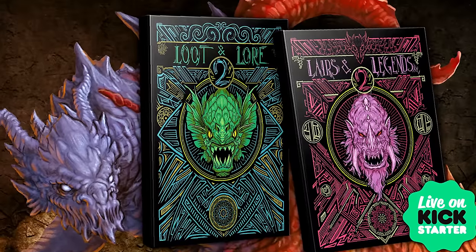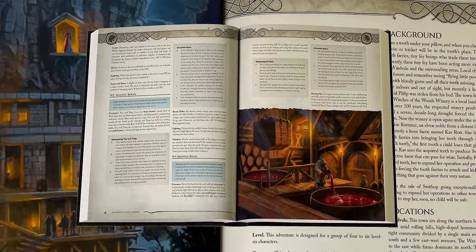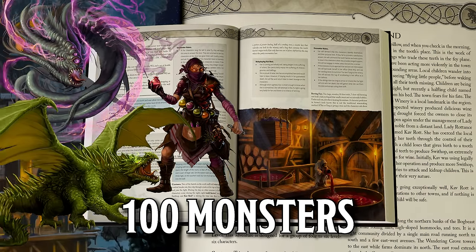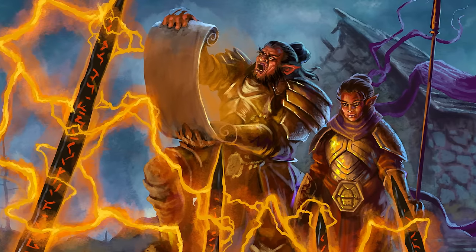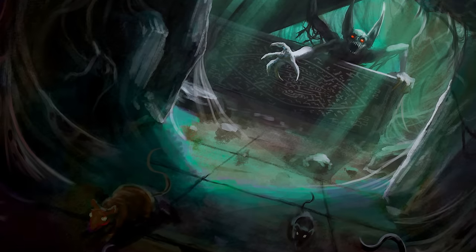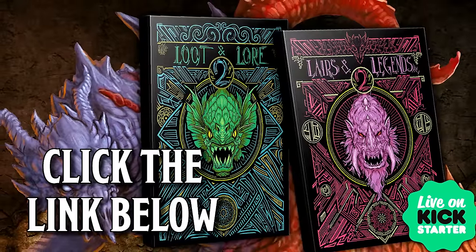If you'd like to get over 600 pages of 5th edition Game Master resources for your games, check out our Layers & Legends 2 Kickstarter at the link below. Get yourself two big, fat, beefy books stuffed full of over 30 adventures spanning levels 1 to 20, 30 standalone encounters, more than 100 monsters across the entire challenge rating range, six new rule sets, puzzles, traps, and more. Our Layers & Legends 1 books were so popular and sold out so fast that we're now bringing you the second installment. Check out these limited edition alt covers — these will have only one print run as part of this Kickstarter.